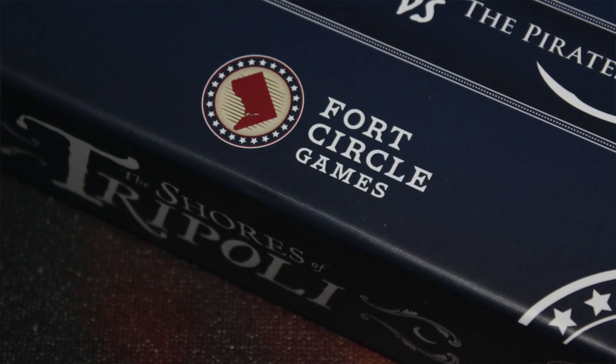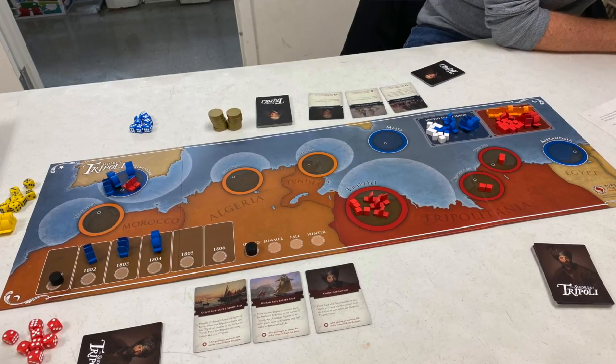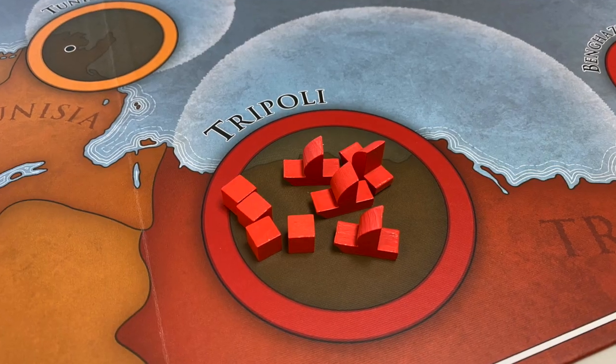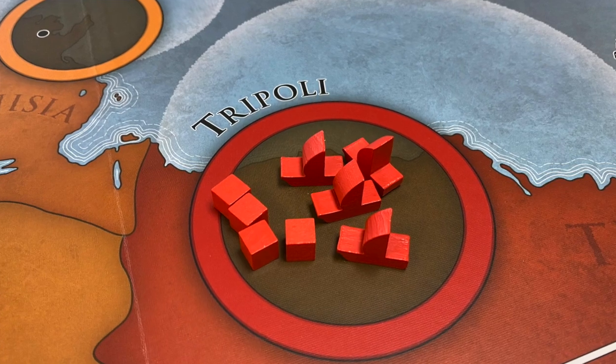In The Shores of Tripoli from Fort Circle Games, two players take on the roles of either the United States or the Barbary Pirates in the Barbary Wars of Thomas Jefferson's presidency during the first decade of the 19th century. The map is the coast of North Africa.